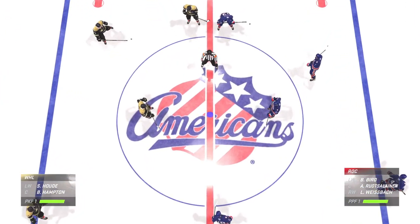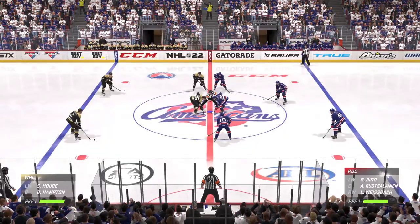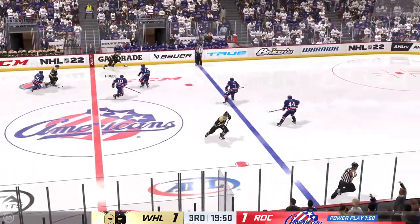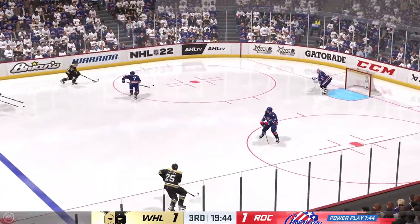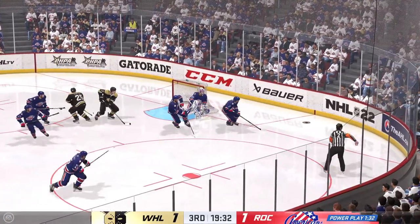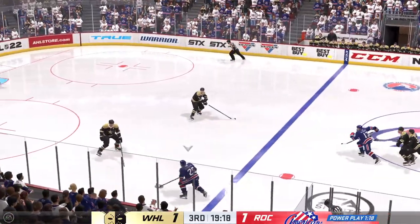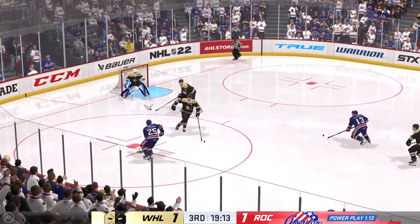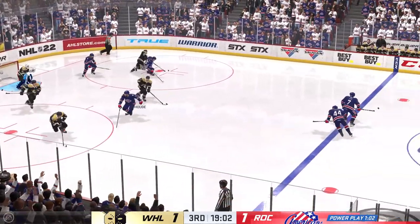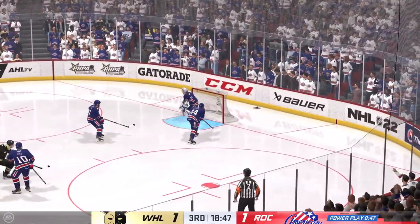Welcome back, everyone. Both teams lined up at center ice and we are ready to get this third period underway. The Nailers win the draw and get their penalty-killing unit off to a good start. Looking to make something happen in the offensive zone. That shot gets caught in traffic. Snides the puck to Rustelainen. And he uses his reach to disrupt the play. Trying to get it out of their own end — and a nice shot by the killers on that one.